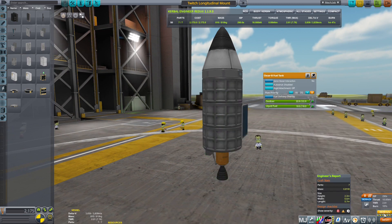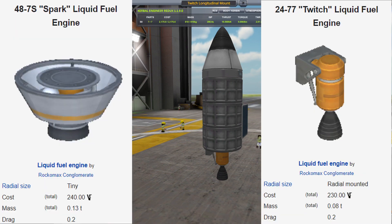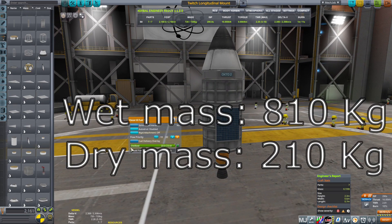The unorthodox decision of using the Twitch engine instead of the Spark one saved me 50kg of mass and allowed for the success of this mission, with an official mass of 810kg.